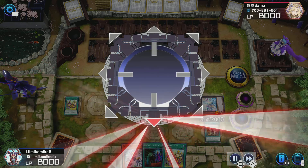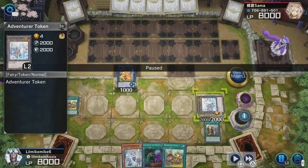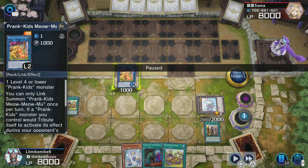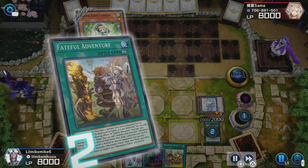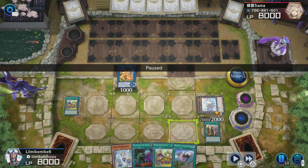The reason I put the token in defense mode before committing to my first normal summon — and didn't search Draco Back yet — is because I want to use the effect of Faithful Adventure to chain block the first effect of my first Prank Kids, since that's usually where you get hit by Ash. So I chain block: when I go to search Fantasies and send something to the graveyard, I chain Faithful Adventure and search Draco Back, adding it to hand — I hit 'no' when it says equip.